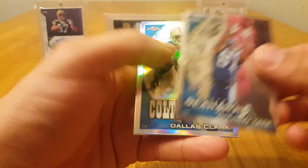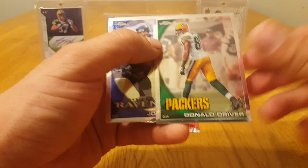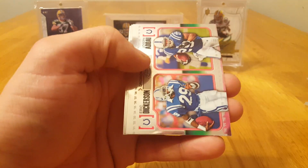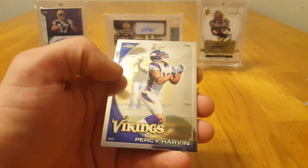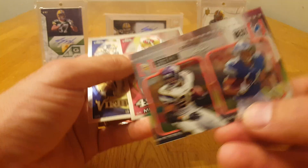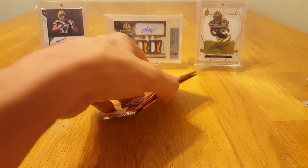Russell Okung. Golden Tate rookie, Dallas Clark refractor, Donald Driver, and Joe Flacco. McKnight, got a Dickerson and a Dye Lineage. Percy Harvin and Jimmy Graham rookie. TJ Ward. AP and Javid Best. Crabtree and Sidney Rice — got two packs left.